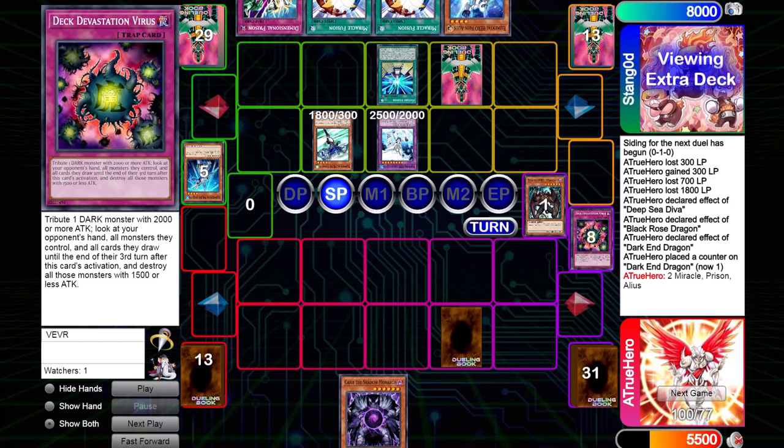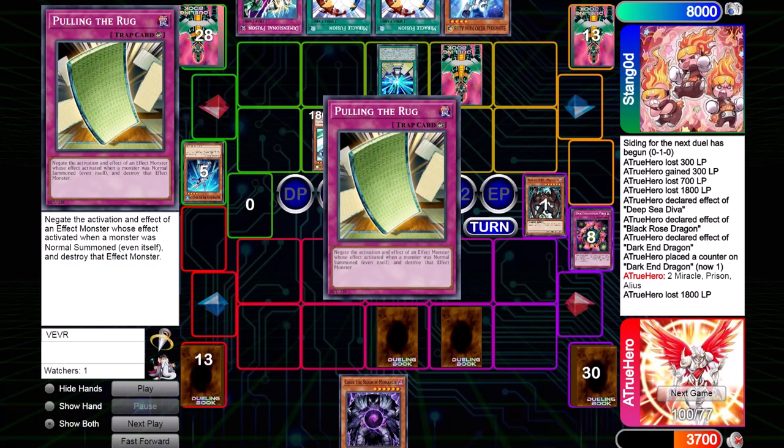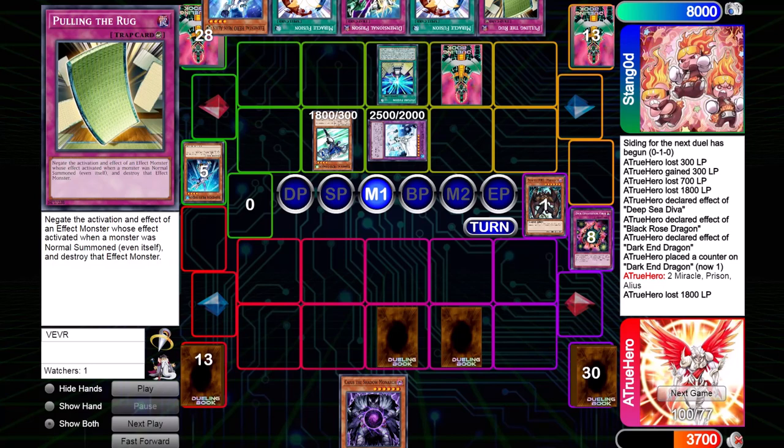Stango knows I have Mirror Force because he saw my hand from Trap Dust Shoot. Whether or not I had it set is a different story, but he knows there's a possibility. He summons Zero in Defense Mode — a really good play — attacks direct for 1800 and I'm forced to take it. I draw into Torrential, immediately set it and pass. On Stango's turn, he plays a little awkwardly. He knows I have Mirror Force but switches his Zero to Attack Mode, which forces me to activate Mirror Force.